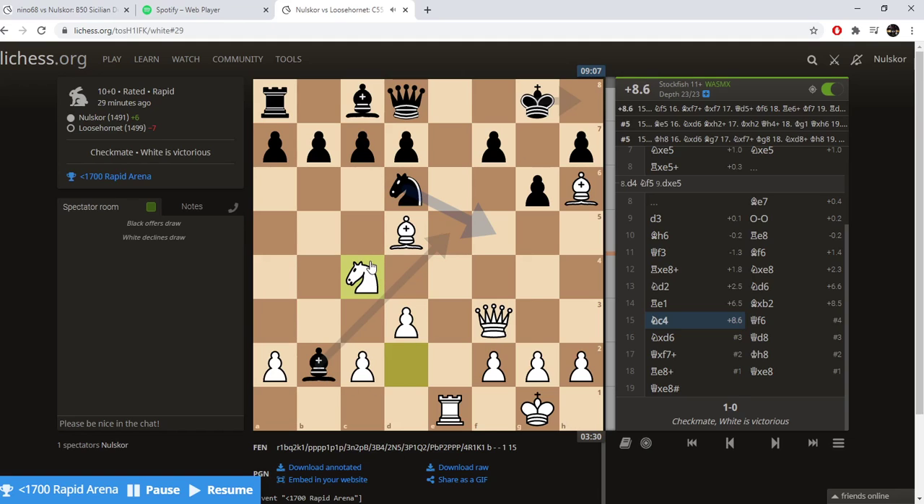This move here is devastating. As you can see, I'm plus 8.6 here. What's going on is this Knight is guarding a very important square — namely the F7 square — because my Bishop is eyeing this as well as my Queen eyeing this.